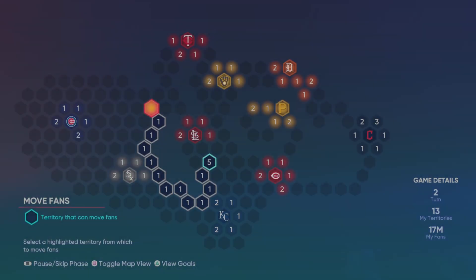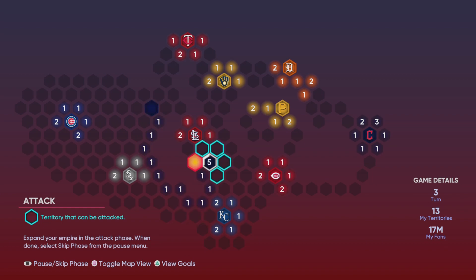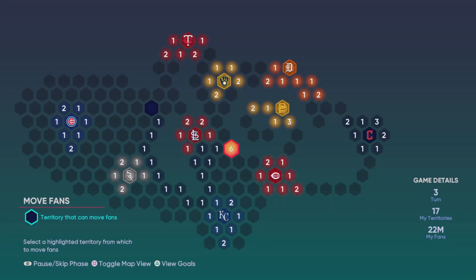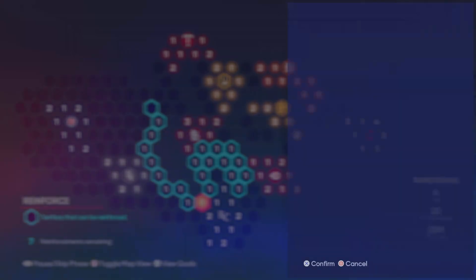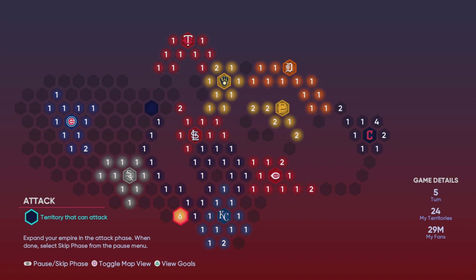I'm showing all this at the beginning in real time and I'll probably speed up the video later when it's just simulating against the opponent. Don't worry if you don't get the exact layout — you just want to go as high as you can to St. Louis and cut them off. Then we want to come down, cutting off the Reds, and fill in as many open gaps as we can to get easy territories and more batters per turn.